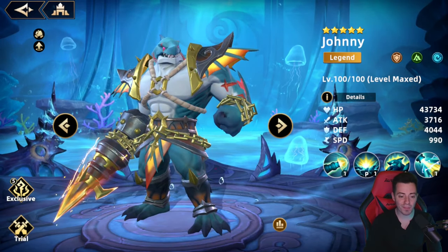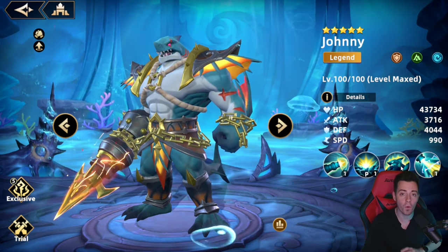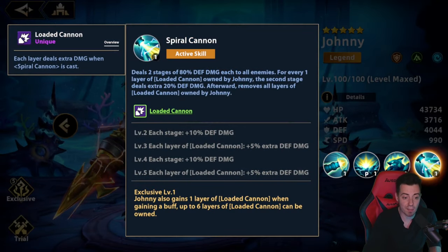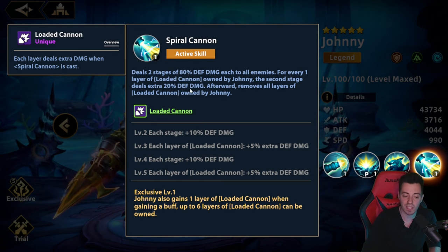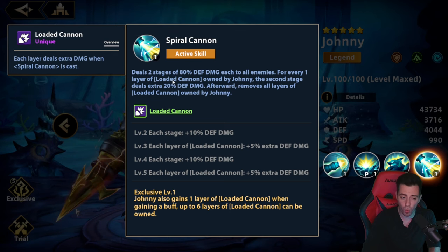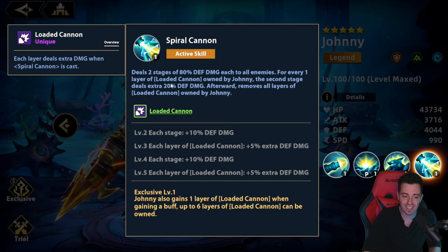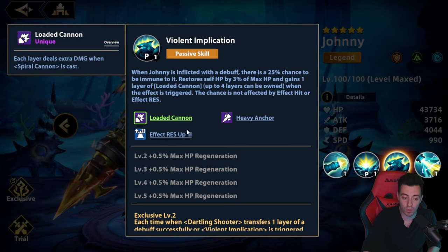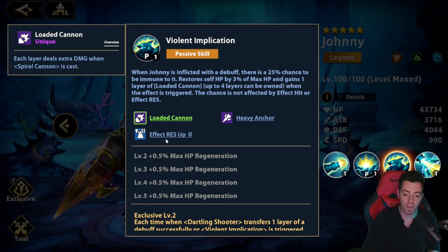First of all, about that new guy — he looks like a leak on the passive and this can be interesting for PvP only. In PvE, don't expect to play him because his damage is just going to suck. We have the coefficient now: 80% on every stage of attack. This is just so bad, and the extra damage is only 20% of his defense.